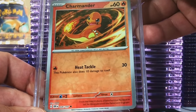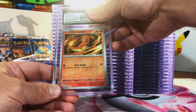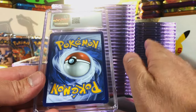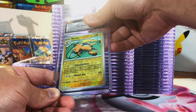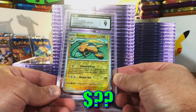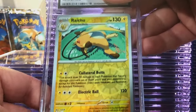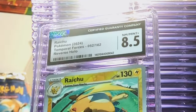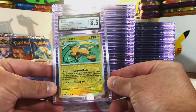Charmander Reverse Holo from Obsidian Flames — you know I love my Charmander, Charmeleon, and Charizard. I'm guessing a 9.5 or 10. It's an 8.5 — I'll take it. Raichu Reverse Holo from Temporal Forces — love that one. I'm thinking a 9 or 9.5. Mint 9 — right on the money. Love the Pikachu and Raichu from the Temporal Forces set. We have another Raichu — I'm thinking 9.5 or 10. It's an 8.5. I think it could have been bumped up to a 9, but we got the other one in a Mint 9, so I'm fine.